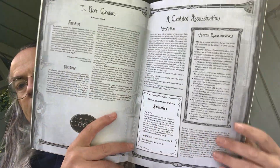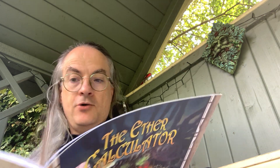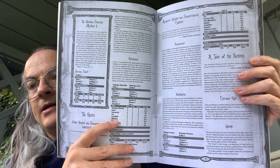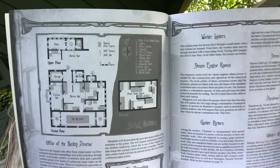The interior is all greyscale — the original rulebook is in colour but these supplements are not. We've got a foreword, an overview, and an invitation. There's a list of character recommendations for the types that work with this scenario. Then we get into the first part, called A Calculated Assassination, where we meet the hosts — various German characters — showing how the focus has shifted away from London, the United Kingdom, and the British Empire.